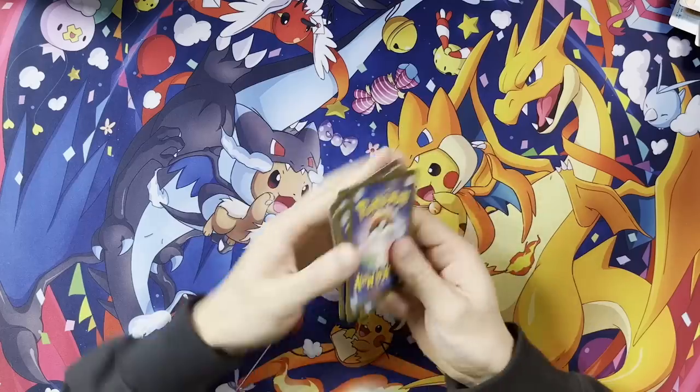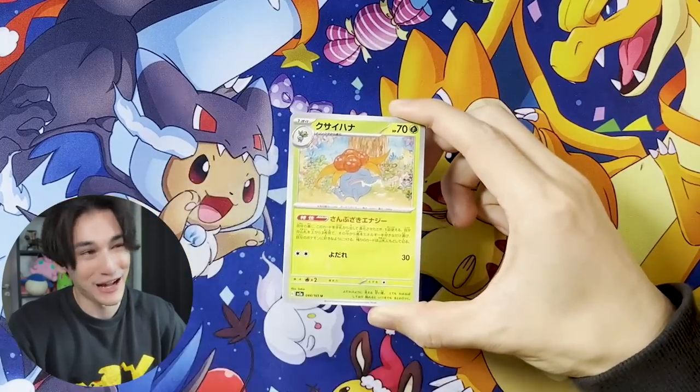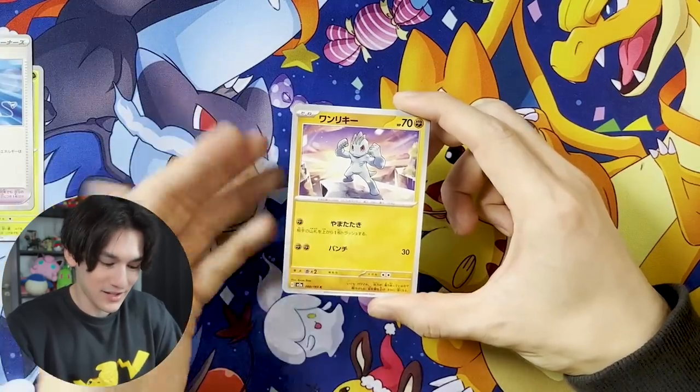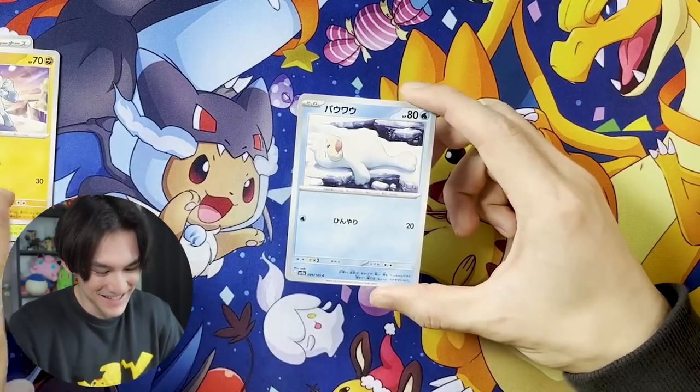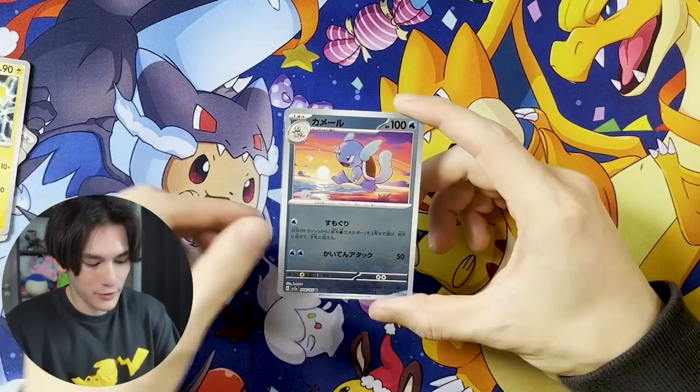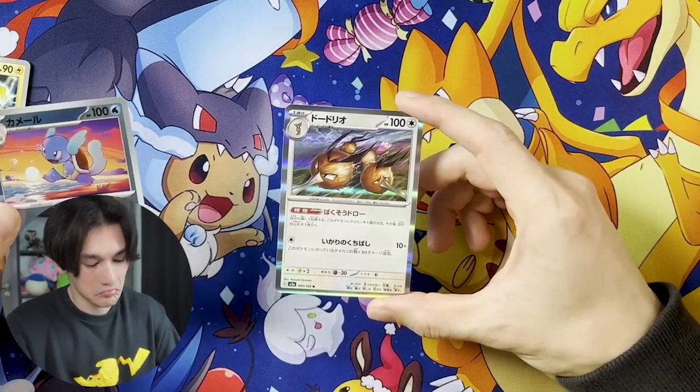The second-to-last pack. Gloom. Got a Mr. Mime. I haven't seen that card yet — pretty cool. Seel. Electabuzz. Reverse Wartortle, and Dodrio — okay that's pretty cool. Guys, I think our luck has run out. I've seen some other openings and noticed how many good cards they get — usually around three alternate arts and one EX — and I have pulled three alternate arts and one EX. I don't want to get my hopes up; this is the last pack, but you never know what could happen.